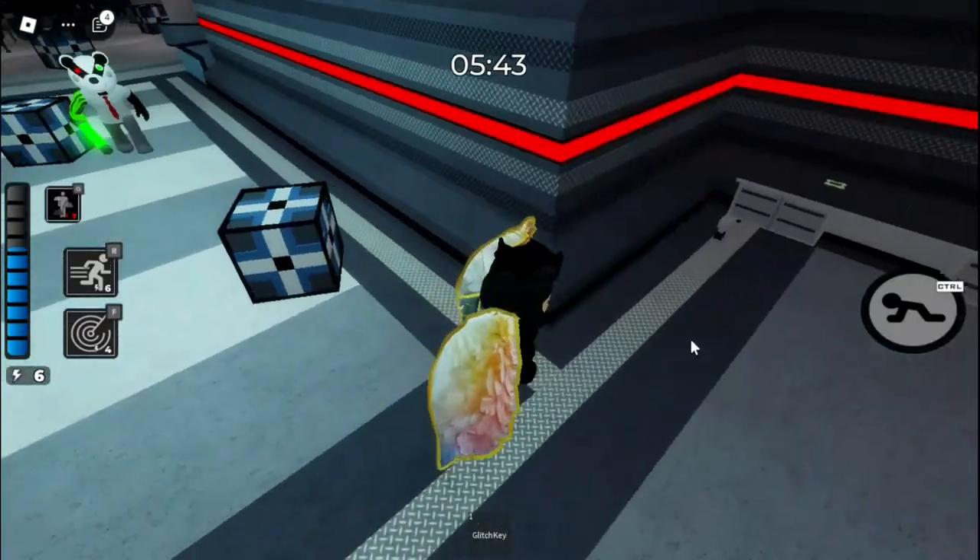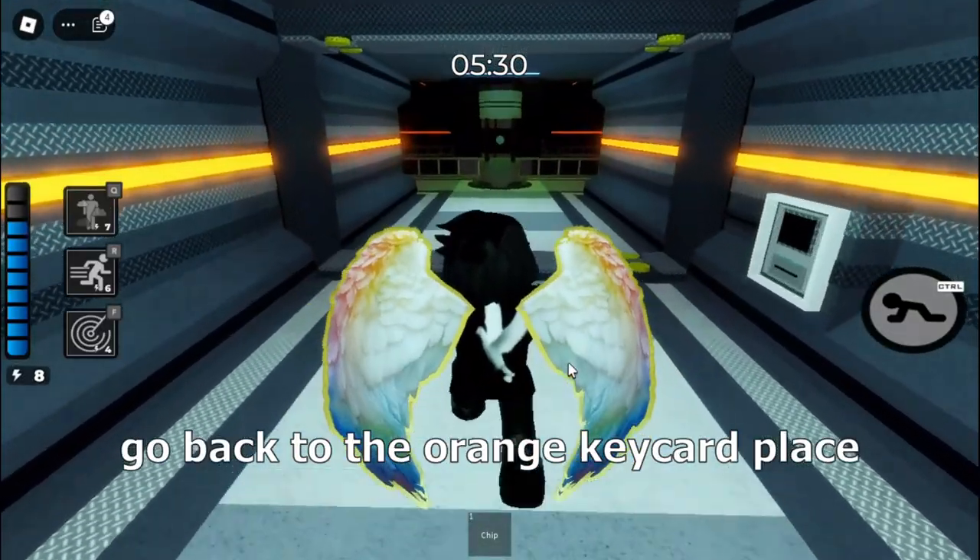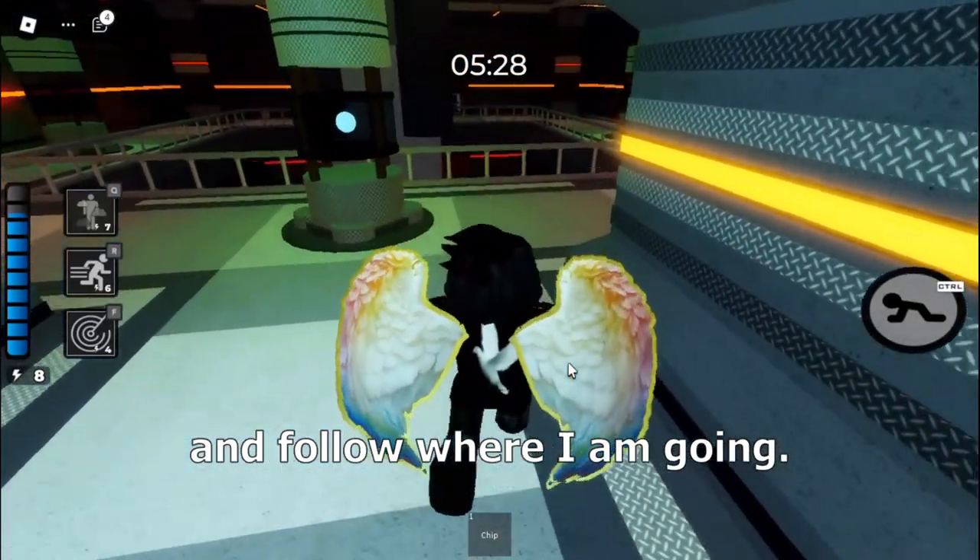Now go and get the chip. By the way, just to let you know, I moved the chip from its original location. Go back to the orange key card place and follow where I am going.